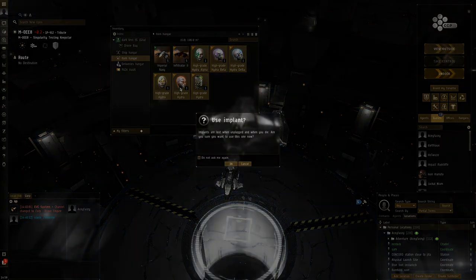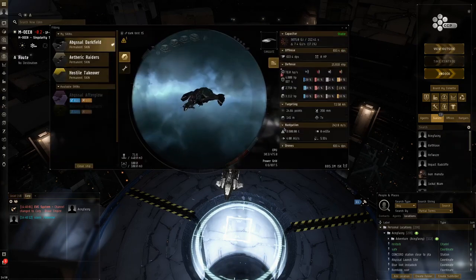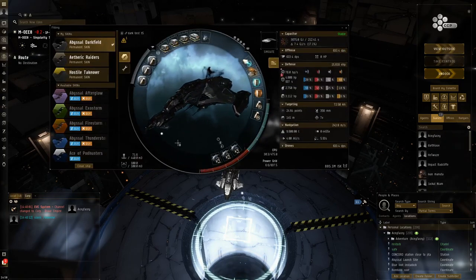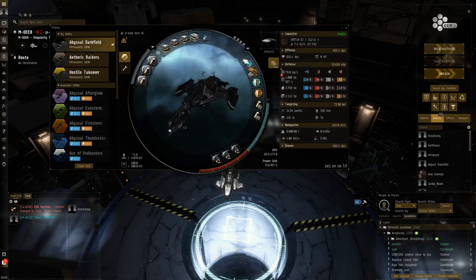I believe these are maybe Guristas implants. These cost quite a bit so it'll be quite expensive, but the ship itself costs 800 million so it's not extremely expensive for running T5s. The tank is not that amazing - full capacitor rigs because you want good cap stability in the abyss. We're not running electricals this time so we want to make sure we have stable cap even before we go in. Only 76 EHP per second and just one adaptive invuln, B-type.